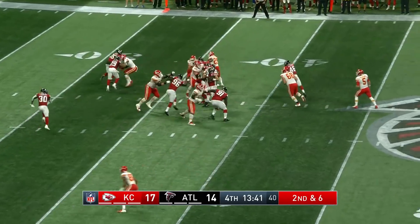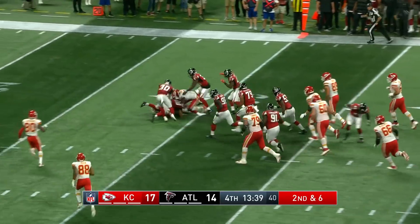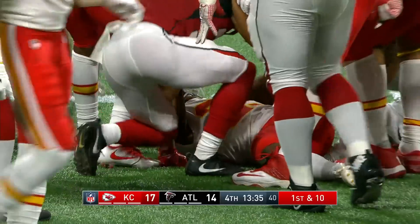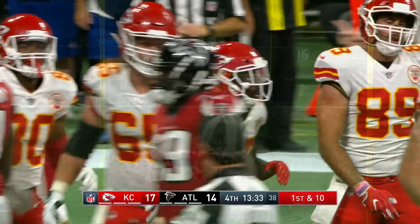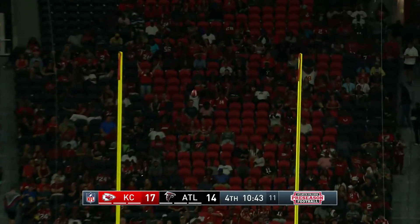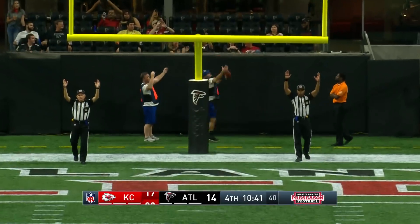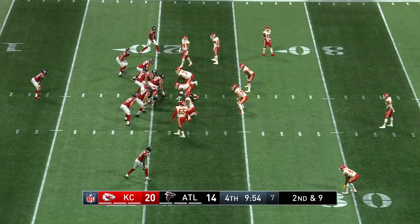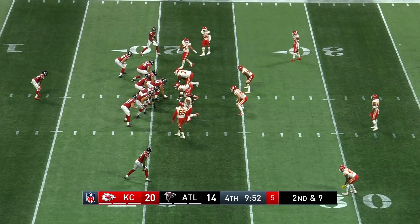High snap handled by McGloin — hands off to Williams, and Williams gets the first down. Kerwin Williams out of Utah State gets eight yards. Harrison Butker hits himself a 49-yarder — good! A quality individual, the type of guy you love having in the organization.